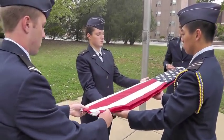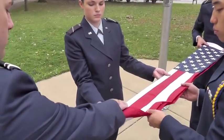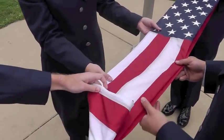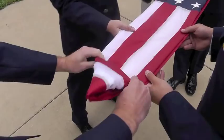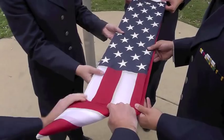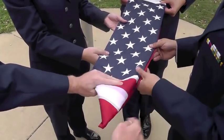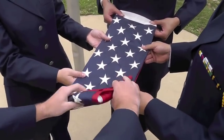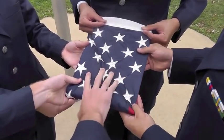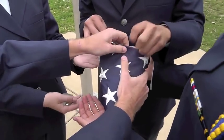The flag is then folded starting with a small inch-sized fold called the cheater's fold. Then the flag is folded in triangles very tightly. When finished, the white piece is tucked into the triangle and the flag is pressed into the color bearer's chest.